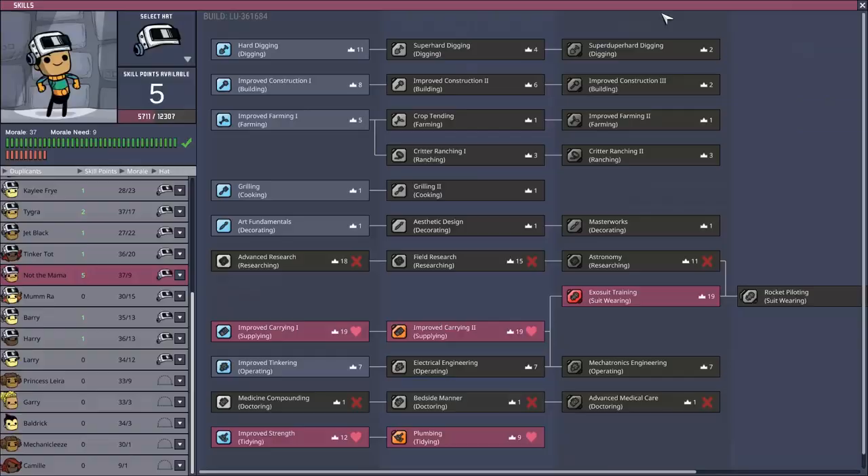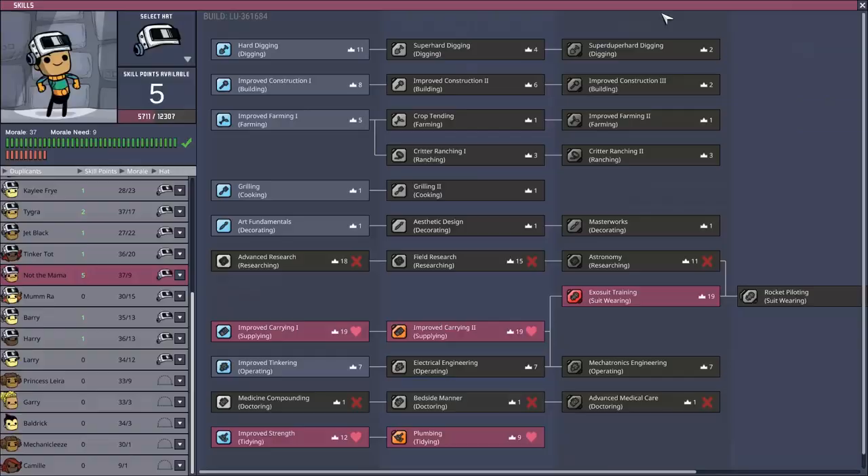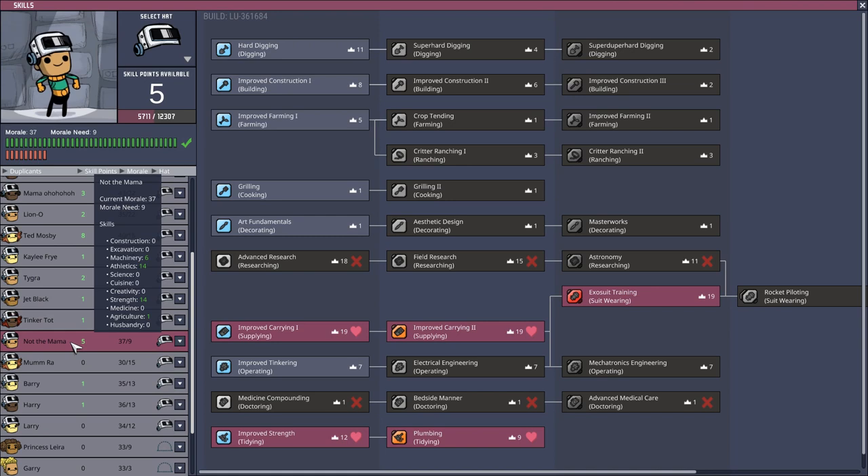Running on the gym wheel increases their athletics and tinkering skill. Early on, all you'll want to do - take Mum Raw here, they were trained a long time ago - is get them to Improved Carrying, then Improved Carrying 2, then Exosuit Training, and then kick them out the door because they're good to go.